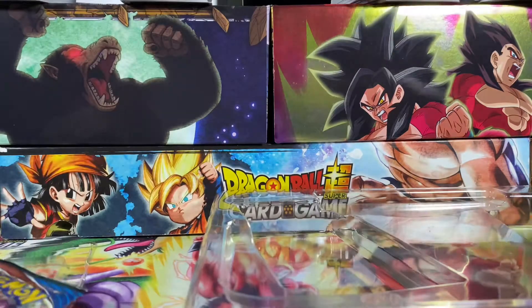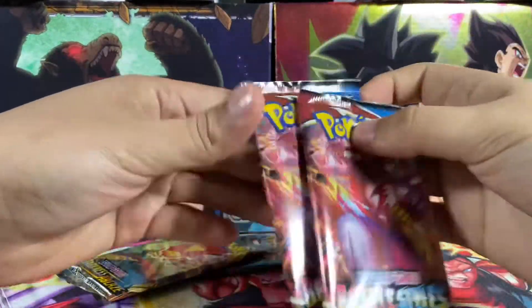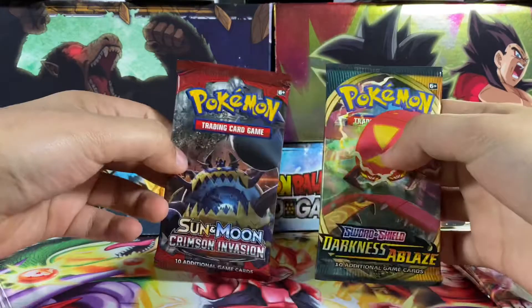Let's grab these packs out and see what the packs are. So the four packs: it comes with two Battle Styles, and we also have Darkness Ablaze and Crimson Invasion.